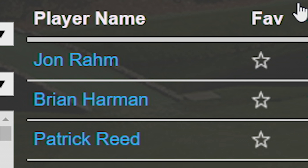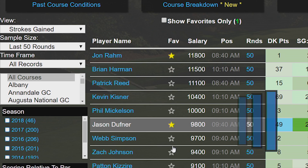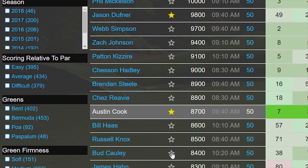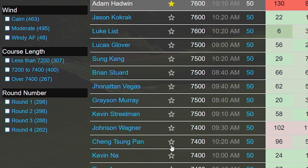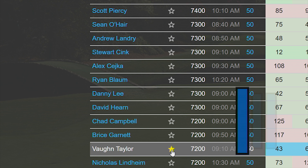People often ask what the right number of players to use is, and that really depends. Some people like to use between 15 and 20, others will use as many as 50. It all boils down to risk and reward. In general, the fewer players you use, the higher the risk-reward. If you only have a handful of players and all of them play great, you're winning all the money that week. On the flip side, if even two or three of them fail to make the cut, they could take out upwards of 80% of your lineups.